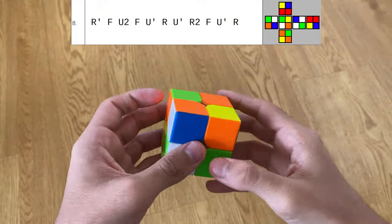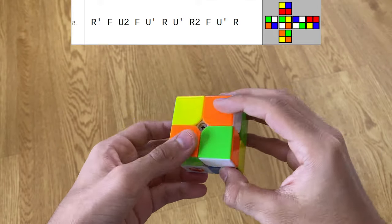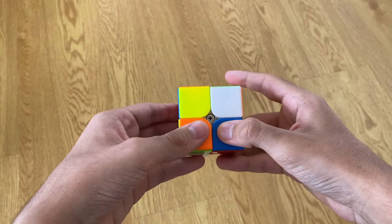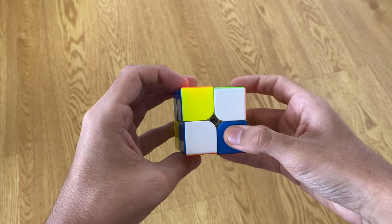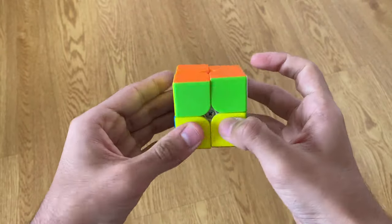Scramble eight doesn't look too good, but I spot a weird face that leads to a really nice EG1. Hold it from this angle, then do L U L2 U L', and you're left with this really nice pi EG1, U' AUF.